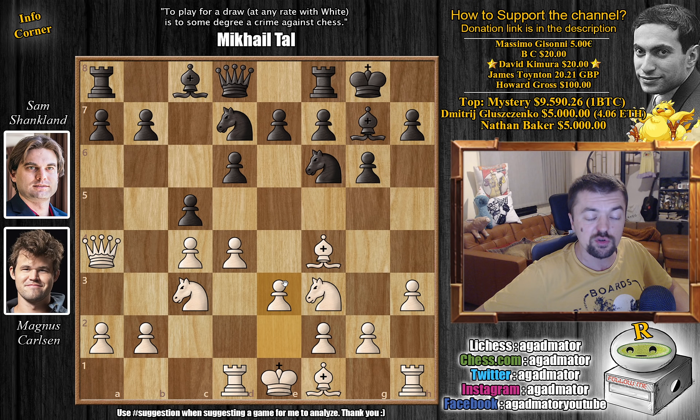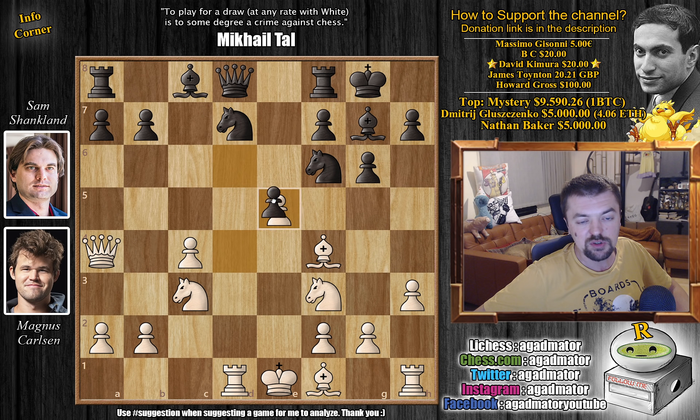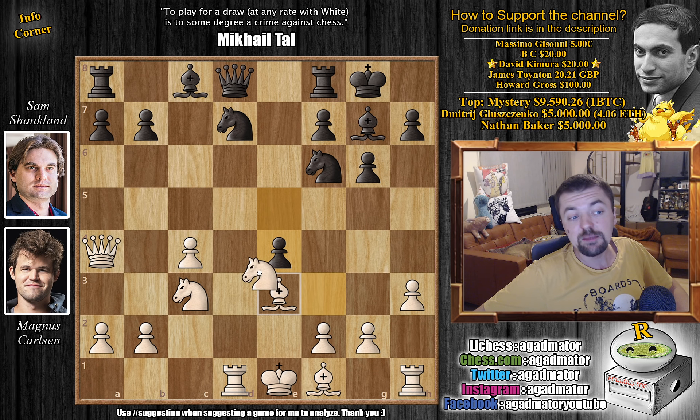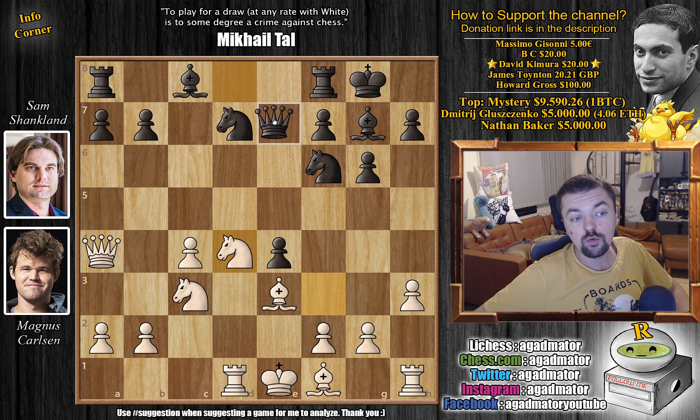Instead Magnus goes for E3, just preparing to develop the light square Bishop. C captures on D4, E captures, and now E5 — Shankland strikes in the center. Captures, captures, and now Bishop back to E3. And now he furthers the expansion with E4, so Carlsen needs to do something about this Knight. He plays Knight to D4, and now Queen to E7, adding another defender to the Knight and also just continuing development.